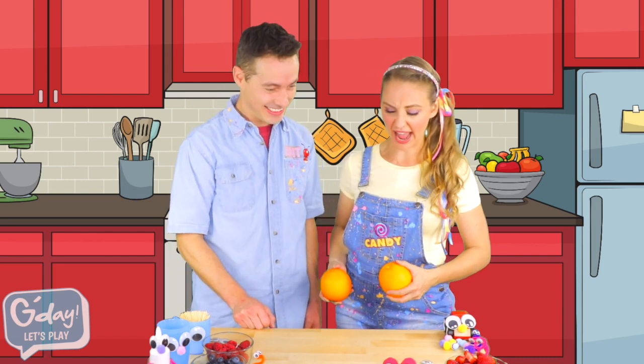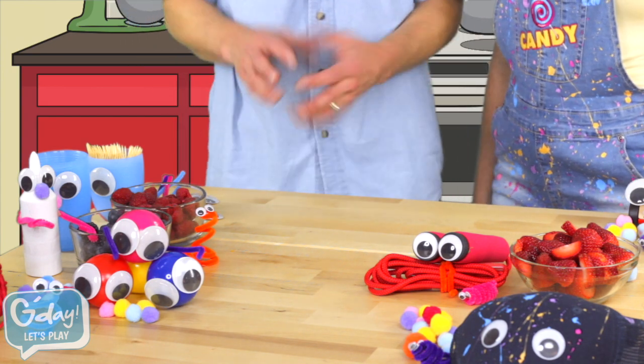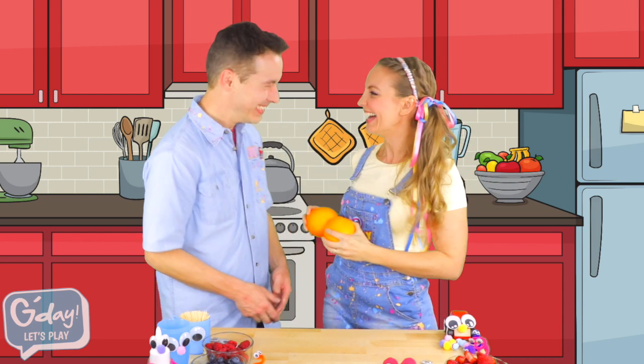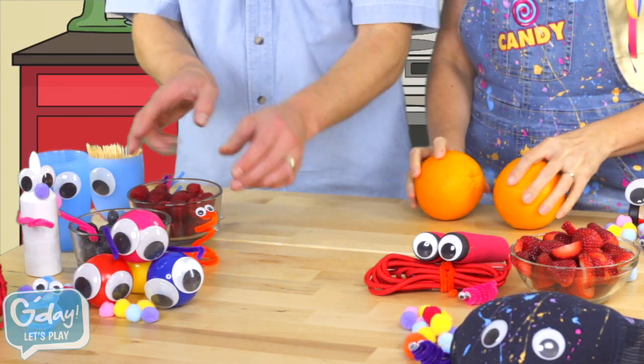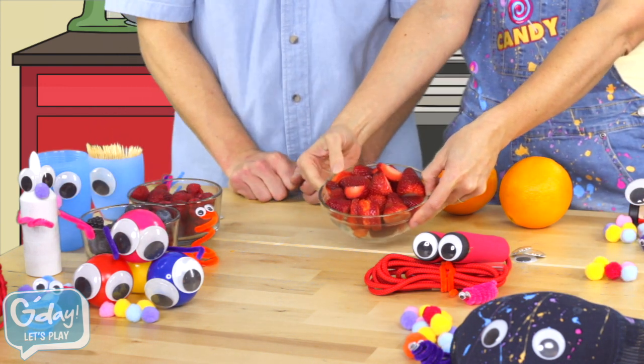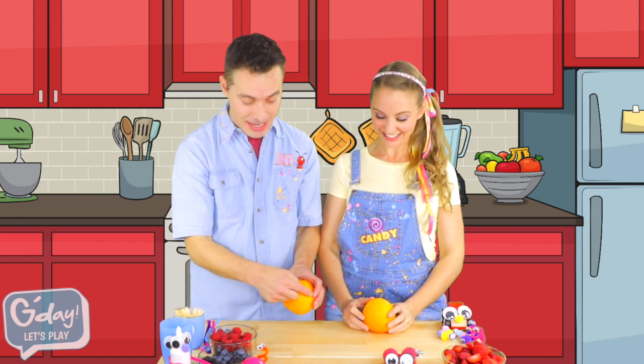Oh, g'day. I'm Candy. It's nice to see you. Wow, Ant, you've made a little village! Well, I got a little carried away decorating everything while waiting. Speaking of decorating though, did you bring the oranges we need? I sure did. We're going to decorate some delicious fruit today and it will also make a yummy snack for later. So we've got some oranges, some raspberries, some blackberries and blueberries, and some strawberries. Oh, yum. We are going to make fruit people!